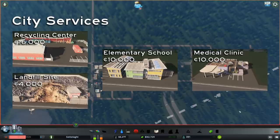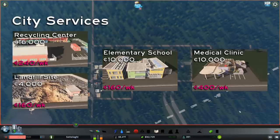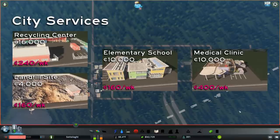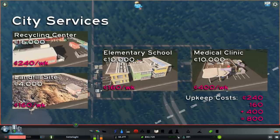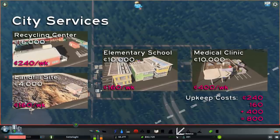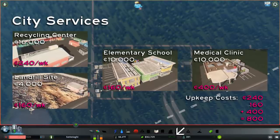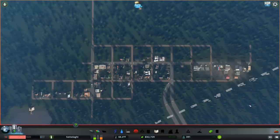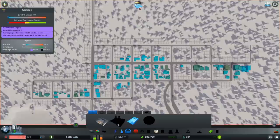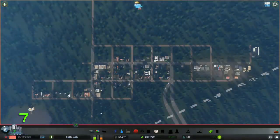Each building also tells you its weekly upkeep cost. It sort of seems strange to pay for big things like this weekly, but we don't need any fancy math to figure out what we can afford, because our income is measured weekly too. So all we have to do is add the upkeep costs together for what we want to build and compare it to our green weekly income number down here on the bottom. If our upkeep costs are lower than that income number, then we can afford to maintain what we intend to build. It's even easier when we're only building one thing at a time — just make sure you wait seven game days before you build the next building.